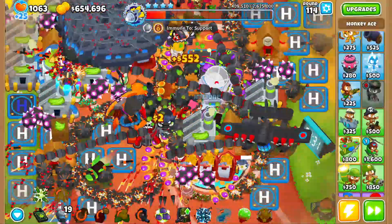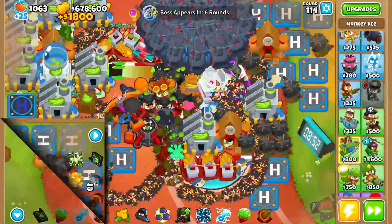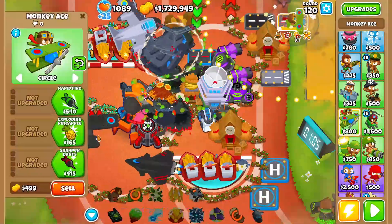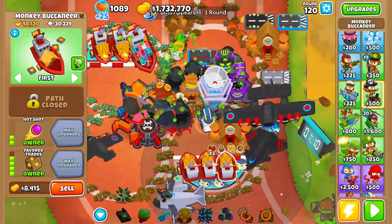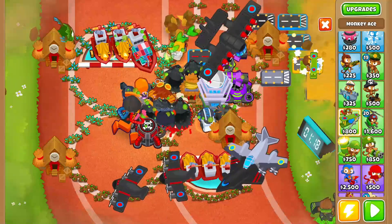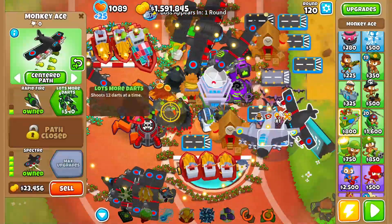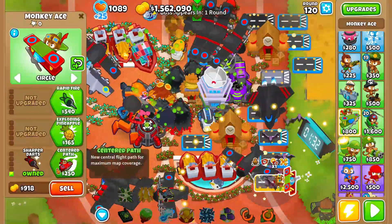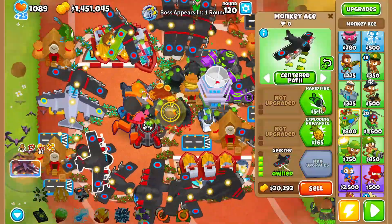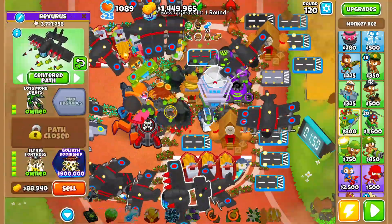Alright, he's about to die here — just a little bit more. And after this, there's nothing for us to do except wait — I'll be seeing you guys at round 120. It is round 120 and we sold everything. Make sure you sell your stuff first. Sell boats last because they're gonna give you more money when you sell stuff. To get the Goliath Doomship it's 900k. I'm trying to save just a little bit of money to get our other paragon — the Glaive Dominus. We have about 500k left over. We can sell Super Mines. Yeah, we'll grab this.